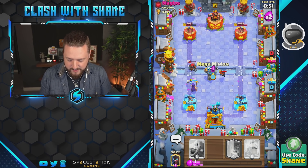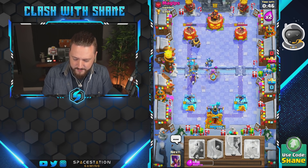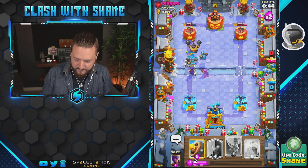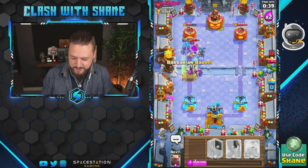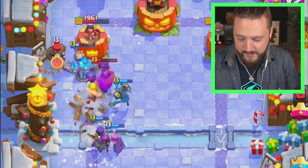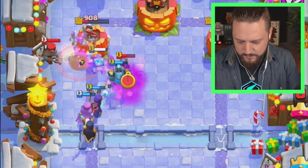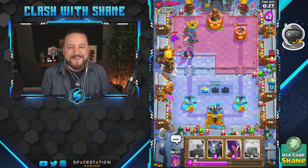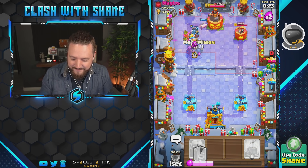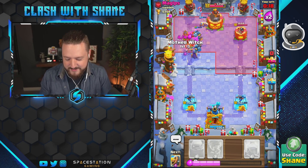It pulls the mega minion over. I'm gonna get some mother witch action here for some bats hopefully. He's gonna fireball all that down — nail us together here. Let's go boys, get to the tower golem — yes! That's one piggy spawning. He's gonna go mini PEKKA there. We got a million skeletons spawning out from the bats. Wait — skeletons spawned from bats. Mega knight here — oh, the mega knight value! Yeah, I knew what I was doing as soon as I did it but then I did it anyway.